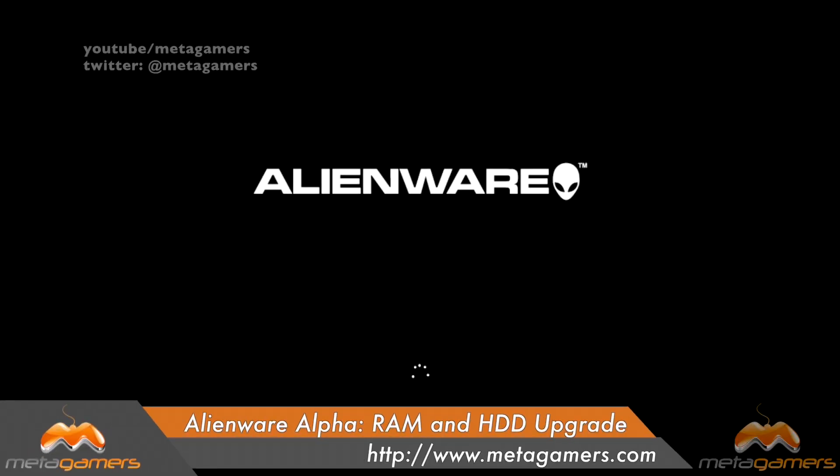Hey, what's going on? It's Rick here, and I don't know how long this video is going to go, quite frankly. I'll try to keep it somewhat brief, but basically what I'm going to show you how to do today is how to upgrade your Alienware Alpha — it doesn't matter which model it is — to a SSD drive, and then I'm also going to show you how to upgrade the memory.